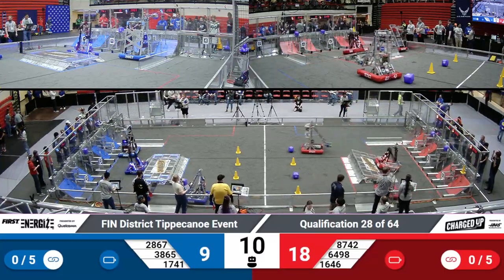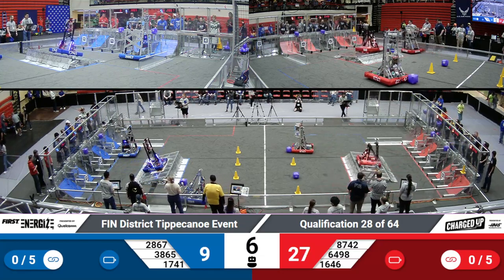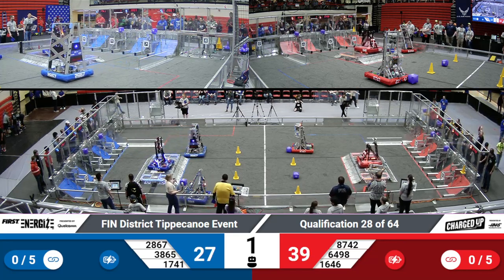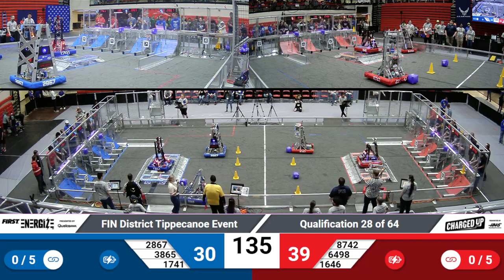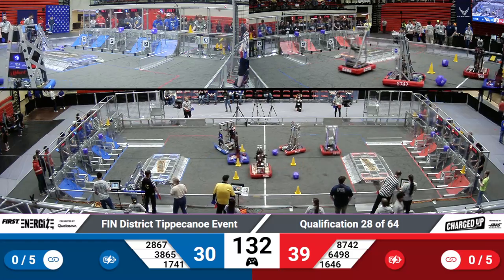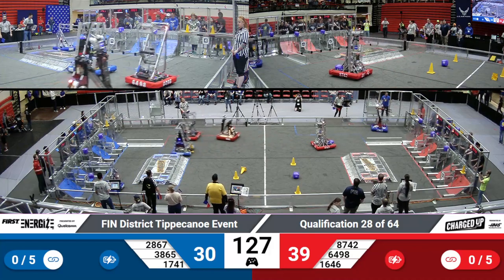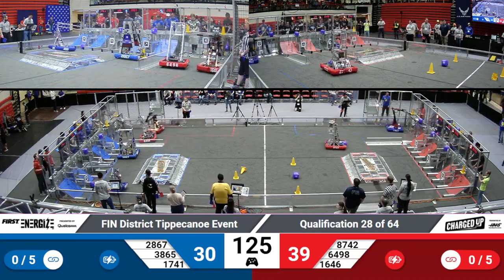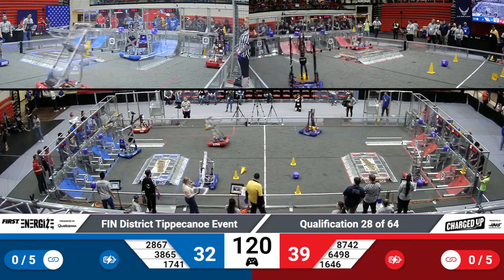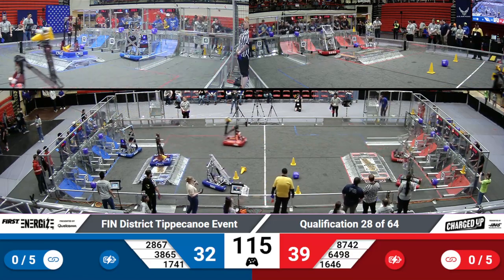We've got two cubes in one cone placed for the Red Alliance. The Blue Alliance has also placed two cubes. Red Alert is working on getting that dock and engage, with Precision Guestworks doing the same for the Red Alliance. Riley Wildbot's coming in with another cube for the Blue Alliance, placing it onto the lower row. Argyle Attack comes in with a cube for the Red Alliance, also placing it into their lower row.